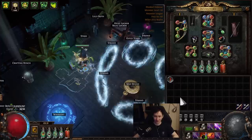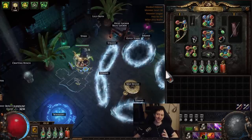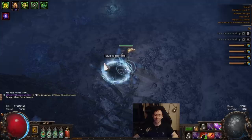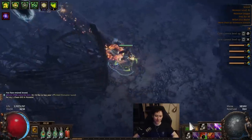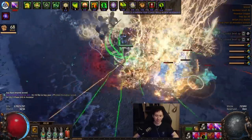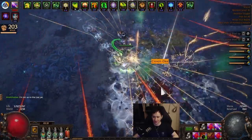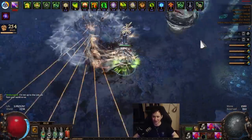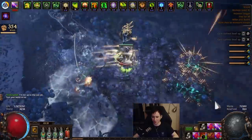Basically how we're running our maps is we're chiseling them, alching them, and then hoping that the mechanics we've specced into spawn — since we're not using scarabs for them. Using Stream of Consciousness, that's going to be quite a high chance. There is of course a possibility you won't spawn them, but that chance is quite low. So we're just hoping to run through and find the mechanics we've specced into. And we got a shrine — an Acceleration Shrine — which is actually amazing. Basically it's just fun guaranteed.